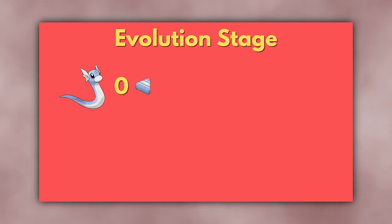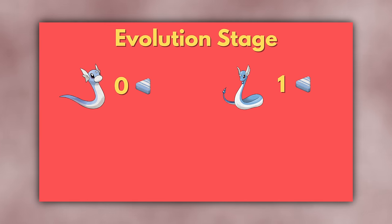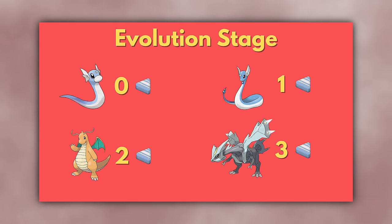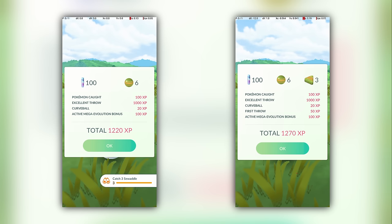The impact of evolution stage is straightforward. A base Pokémon such as Dratini receives 0 Candy XL from this factor. A first stage evolution like Dragonair receives 1 Guaranteed Candy XL. A second stage evolution like Dragonite receives 2 Guaranteed Candy XL. And legendaries like Kiriam receive 3 Guaranteed Candy XL. Besides these guaranteed amounts, each Pokémon can also drop between 0 and 3 additional Candy XL.